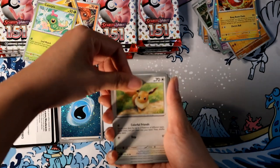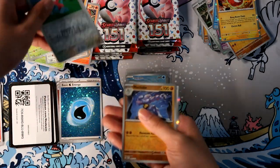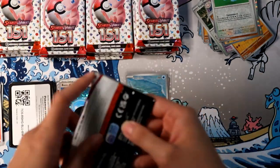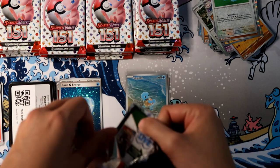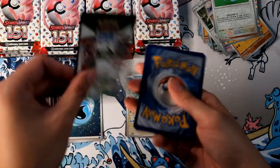Caterpie, Eevee, Beedrill, Clefairy, Balloon, Primeape, Porygon, Machoke, Dodrio... We're getting some nice stuff at least. I'm like, we haven't gotten an EX yet — so that's cool, I'll take those. But these are all cards I already have.